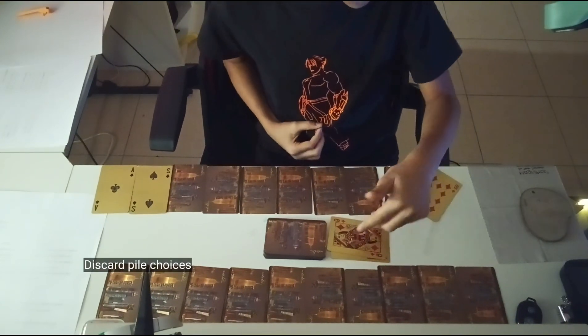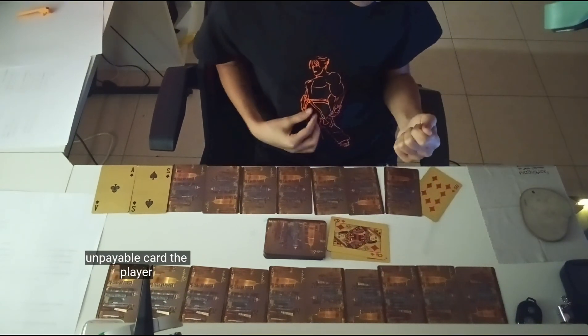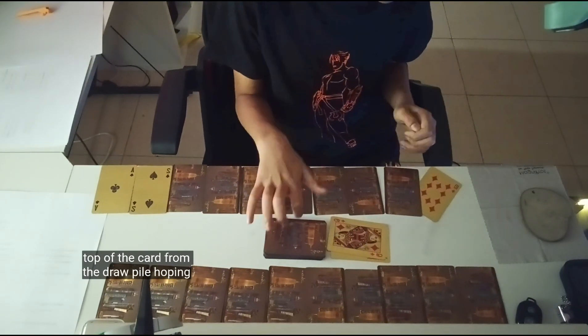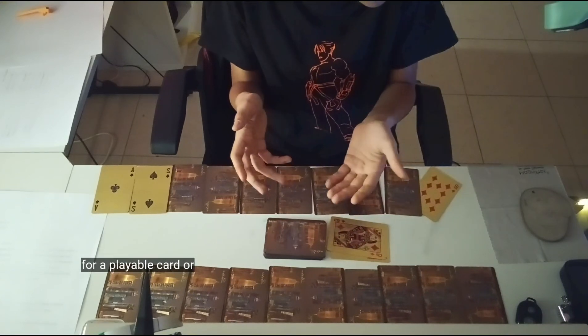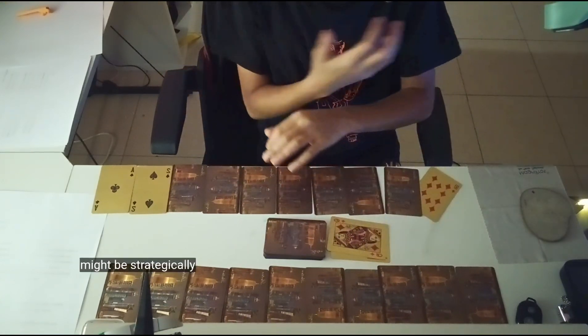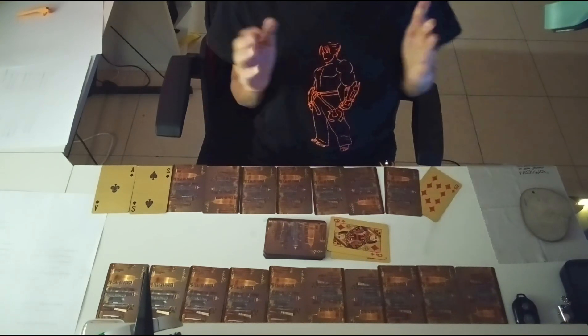After drawing an unplayable card, the player chooses to draw either the top card from the draw pile, hoping for a playable card, or the top card from the discard pile, which might be strategically useful.